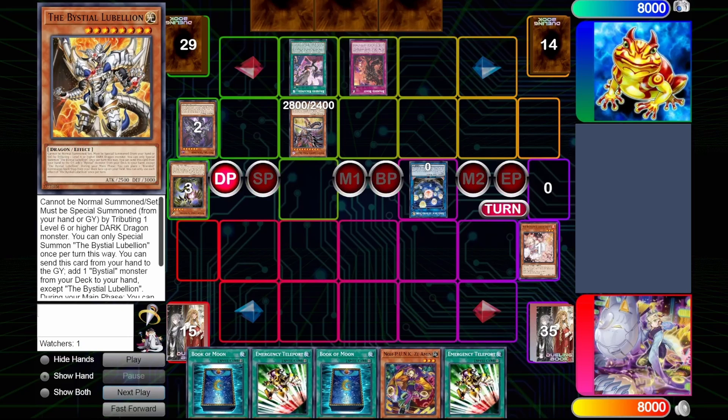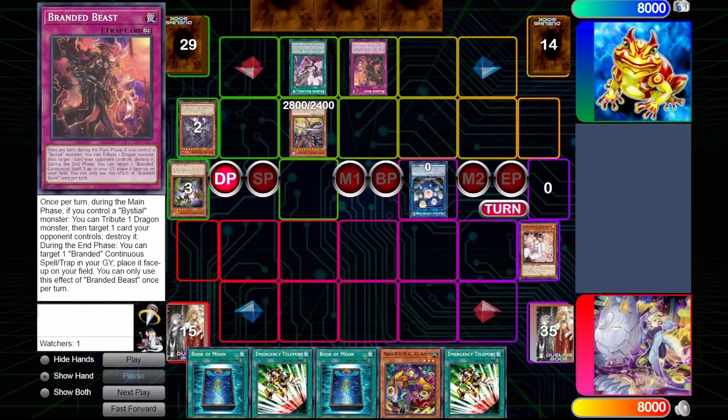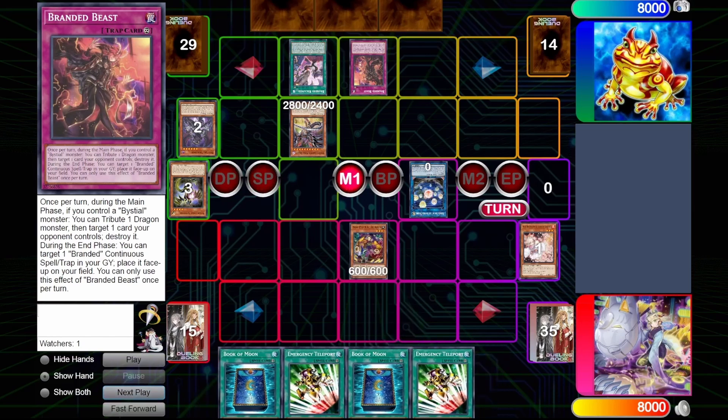E-Tally is a perfect top deck here, because right now the Book of Moons don't do anything, and we're facing down both a Seals — which can bounce our normal summon — and a Branded Beast, which can pop anything that we summon. So my play here, as you will see, is to first try to bait out the Seals. We do this by normal summoning the Zaymin. He doesn't choose to bounce it or pop it yet, which is good for us, because we're able to resolve its effect to search an additional extender.